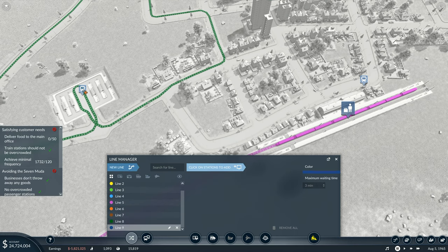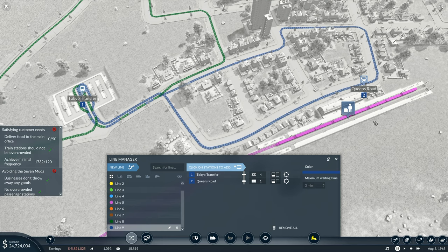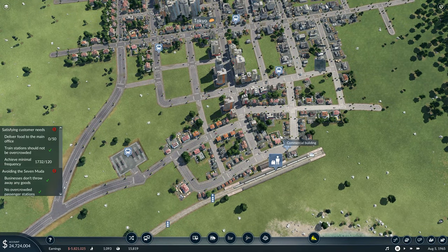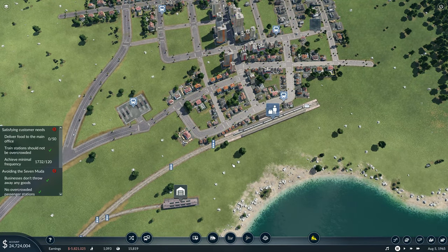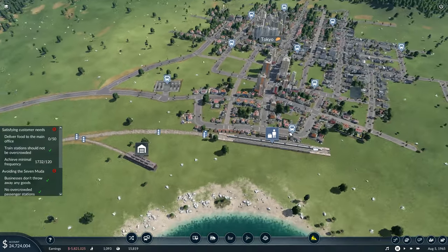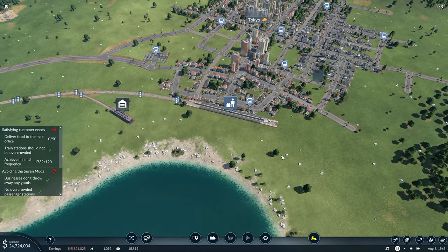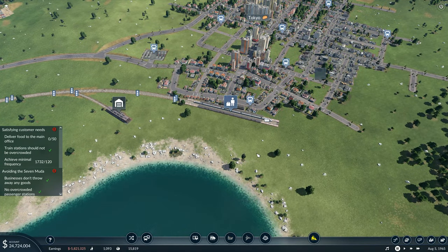I've got that line done. I want to add a new line in here - this one is going to be Tokyo Transfer over to Queen's Road and then back again, that's all it's going to be, just running the station on that one with no others. Next I need to get a load of vehicles - I reckon we'll have six vehicles running that and 12 vehicles running the main Tokyo circuit.